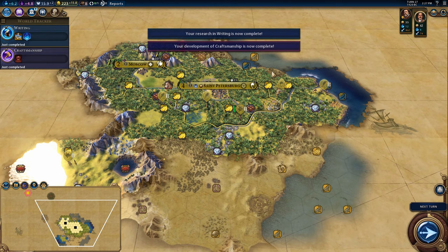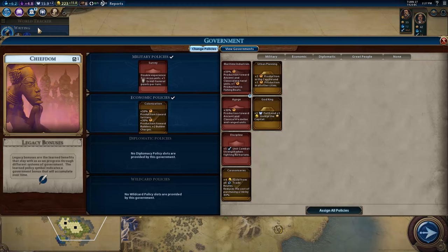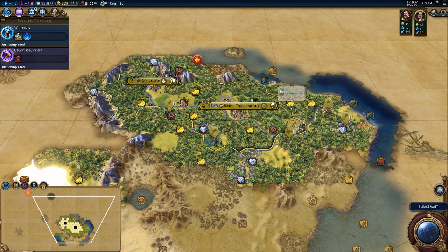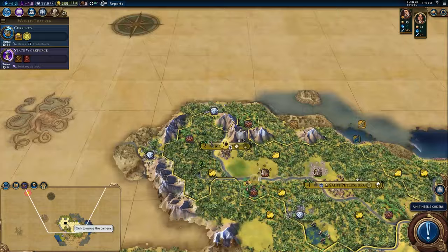We just developed craftsmanship and we just finished writing. We can't pick up a campus because we don't have the population, but it's something we want to keep in mind. I think he's up near Panama and stuff maybe, or maybe that's up near Alaska or California. It's hard to tell with just that little bit of knowledge that we have.